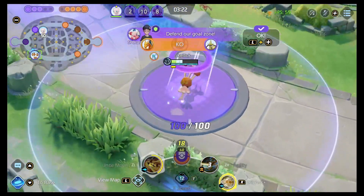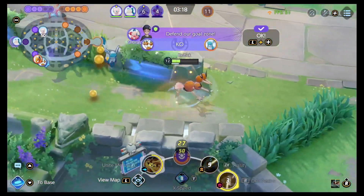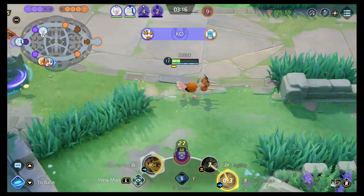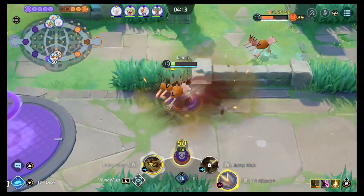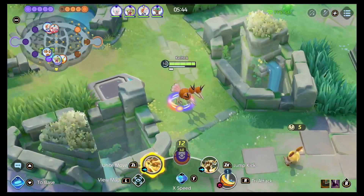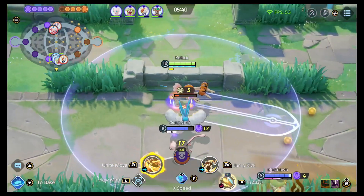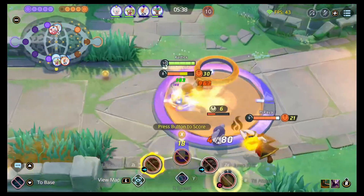At level 7 you can opt in to Agility, which makes you immune to all hindrances and charges up your speedy gauge really fast. The other level 7 option is Jump Kick, where you're going to jump and then kick. You can use this to leap over walls, but whenever you come into contact with something on the initial jump you are going to be able to kick to slam down, which deals more damage to opposing Pokemon.